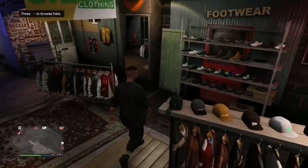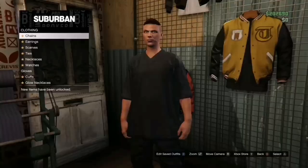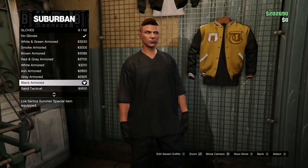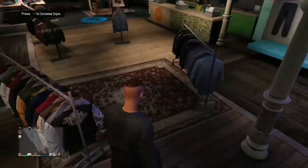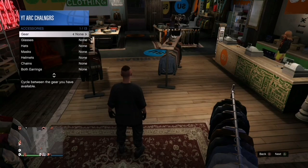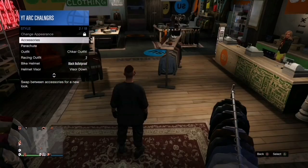From this position, make our way over to the accessories section, then over to gloves, and select the black armor gloves which should be the 9th option. From this position, make our way over to the interaction menu, go over to style, then accessories, then gear, and equip the rebreather mask.